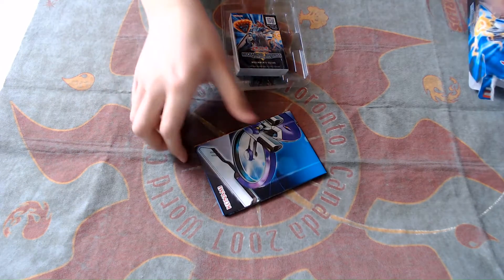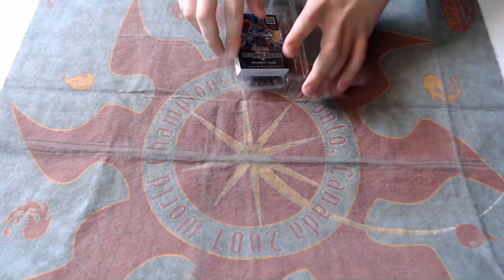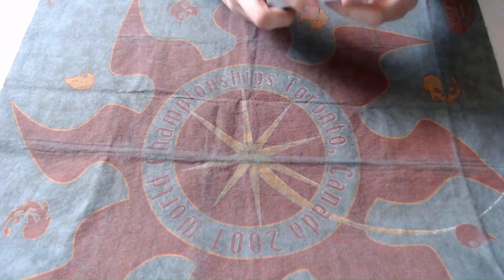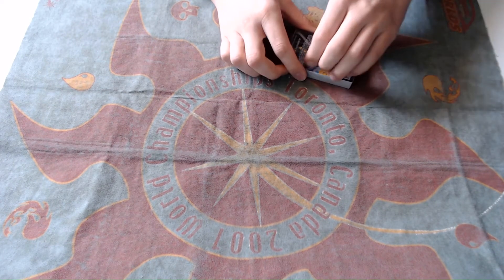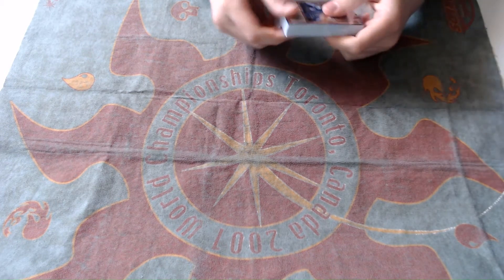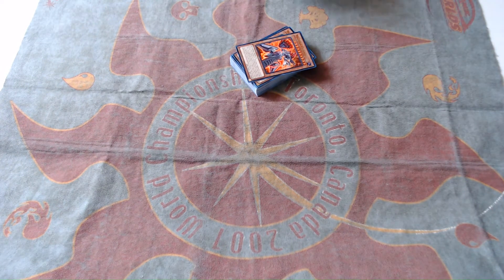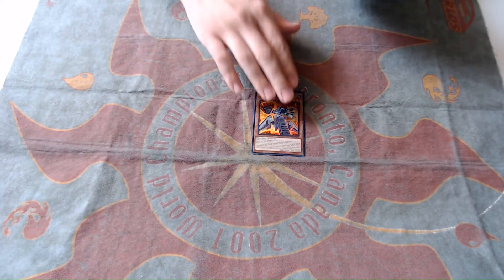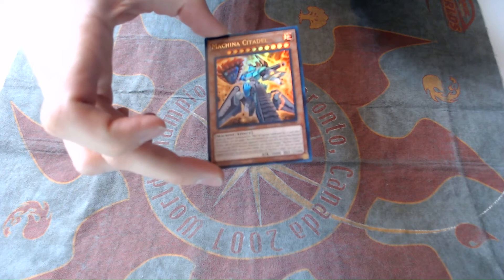A standard starter deck comes with a little paper play mat. This one doesn't have any extra deck cards in it, which is a lot of the reason that right out of the box it's not going to make an extremely good deck just out of three of them. The big new card for the deck is Machina Citadel right here — it's pretty good, it's the new boss monster for the deck.